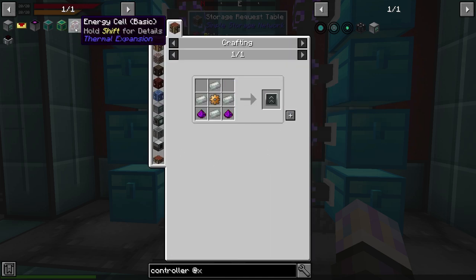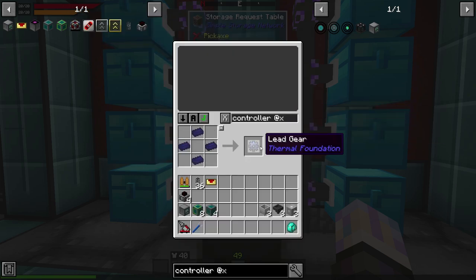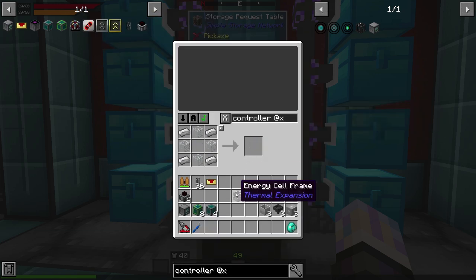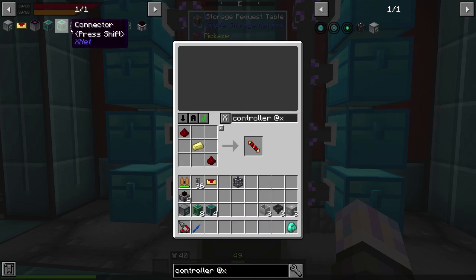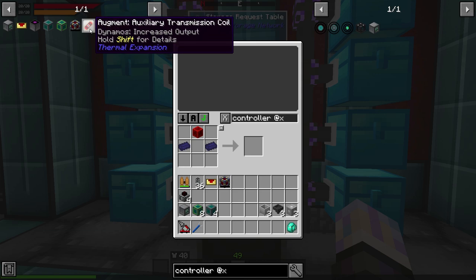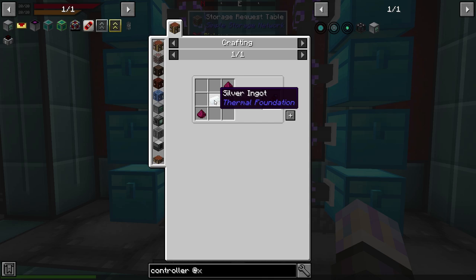We're also going to do a battery — this energy cell. Let's make that right now. Grab a lead gear and an energy cell frame and see if we can make the rest. There were some redstone blocks in the temple when I was building it, so that handles that. We're also going to need boosters to speed up our lava production, and we'll be using auxiliary transmission coils — they make the machines produce a little more power, and more power is better.